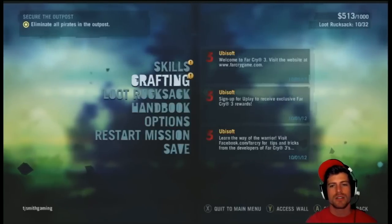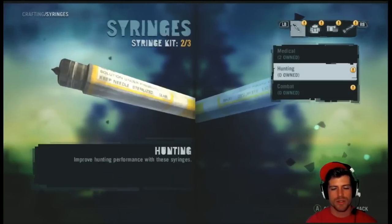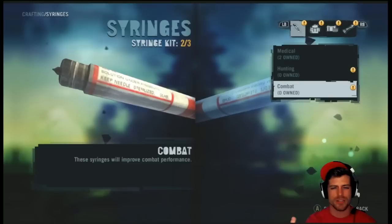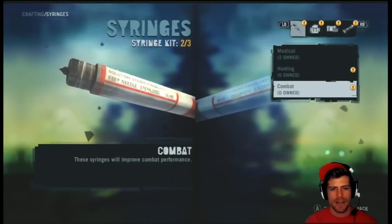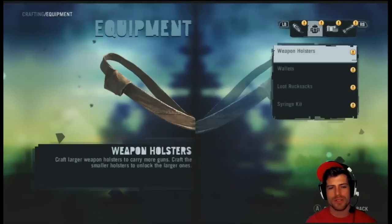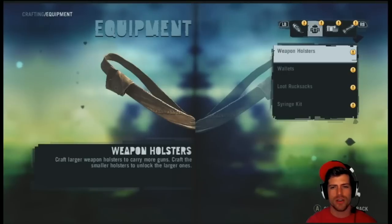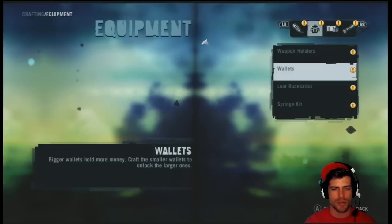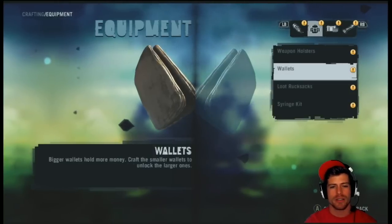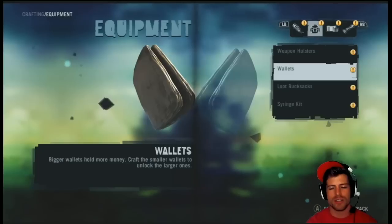Crafting: we have two medical syringes. No hunting syringes right now, but they can give improved hunting performance. Weapon holsters: craft larger weapon holsters to carry more guns. Craft the smaller holsters first to unlock the larger ones — we have a small one now, took two boar skins. Wallets: bigger wallets hold more money. Craft the smaller wallets to unlock the larger ones.